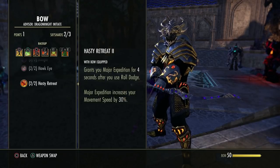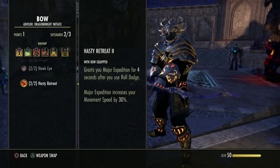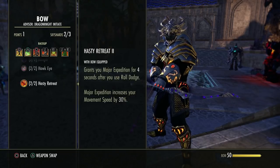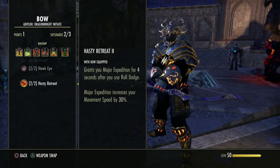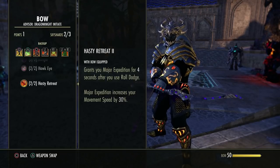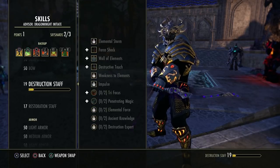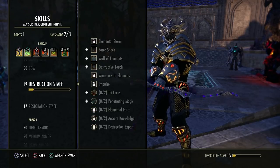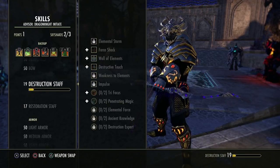You have to rely on your own survivability and agility to not get nuked by mechanics. The Major Expedition bonus lasts 4 seconds. Also remember, if you dodge roll too close to a previous dodge roll — within 4 seconds — your next one will be more expensive. Be careful.